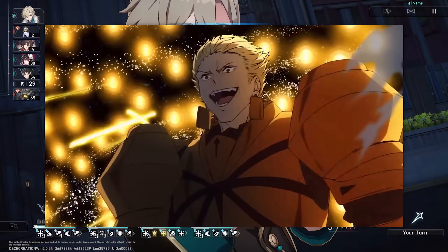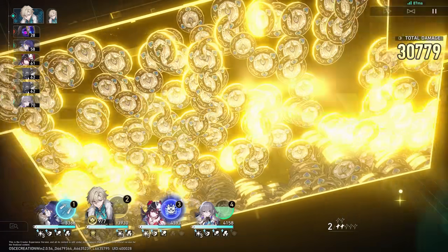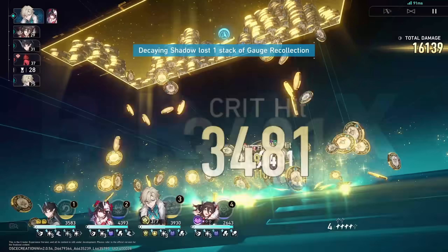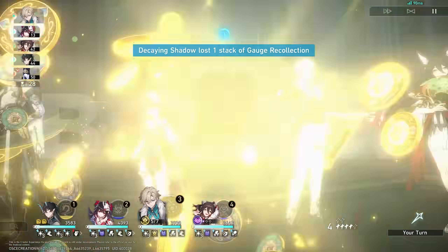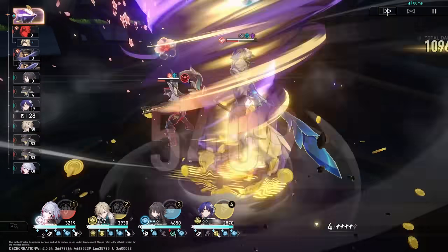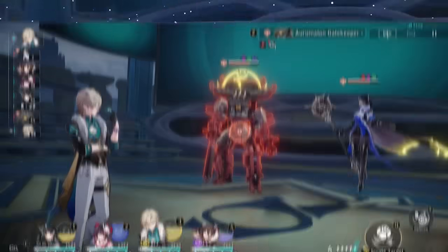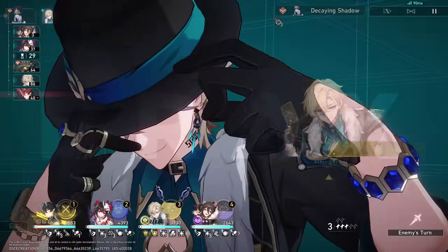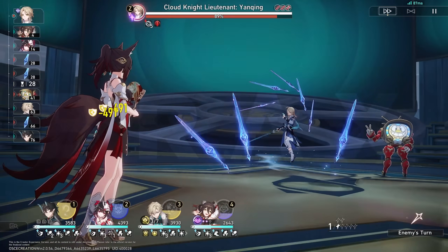With Aventurine on your team, you basically have access to Gilgamesh's vault, if Gilgamesh's vault was full of poker chips. Every time Aventurine triggers a follow-up attack, he shields your team for a ton of effective health, and all you have to do to trigger his follow-up is gain enough stacks through using his ult, other follow-up attacks, or literally sitting there doing nothing. Not to mention his skill also gives your whole team a shield, and it can stack to some extent.